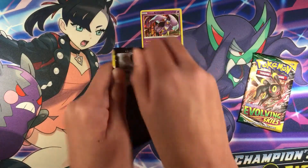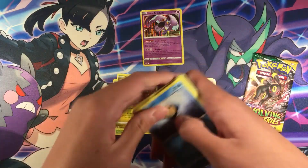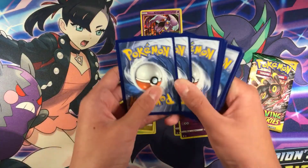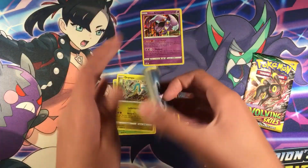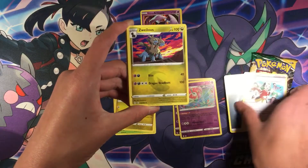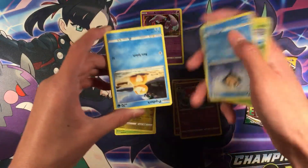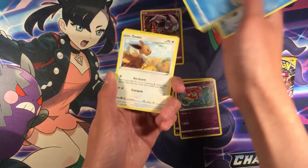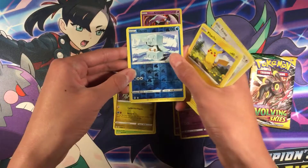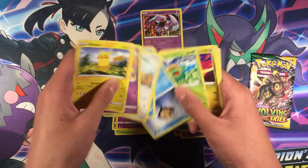Okay, next pack — here's the code. For the front we have Dark Energy. We got Copycat, Skiploom, Tymow Pro, Psyduck, Eevee, Pikachu, Ice Cube, and another regular rare. So that's a pretty weird pack — a lot of cards were upside down.